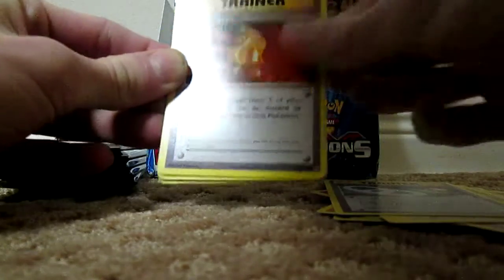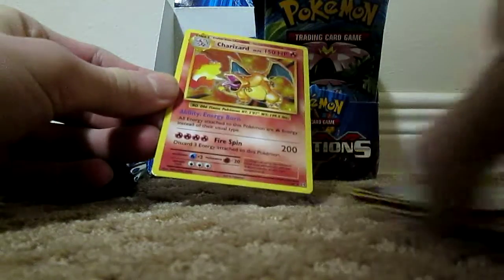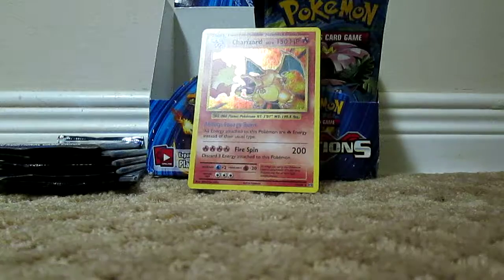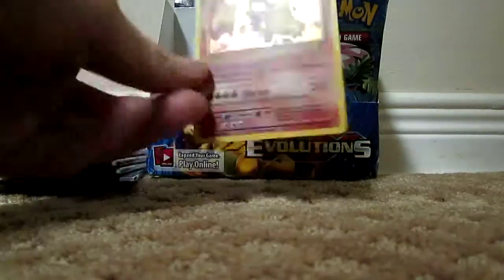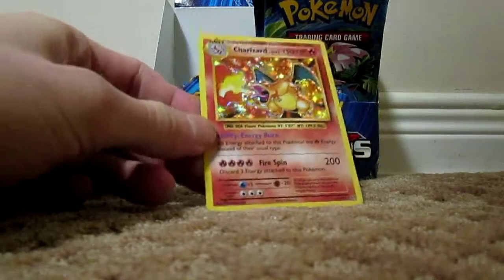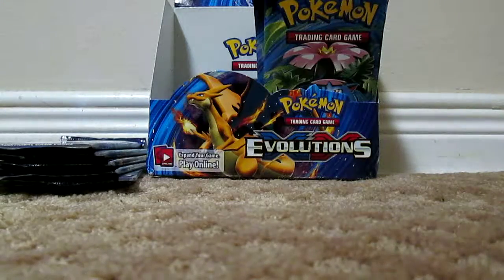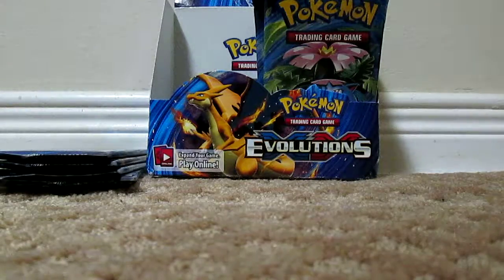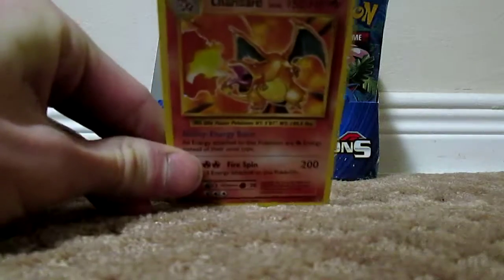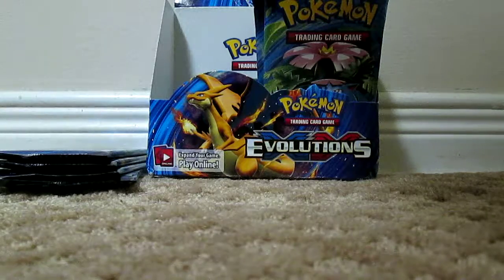Voltorb, Slowbro, Spirit Link, Super Potion, Charmeleon, Doduo Reverse — YOOOO! That's actually a really cool card to get. I'm not even a huge fan of Charizard, but I know that's actually a really awesome card to get. Primetime Pokemon would be ecstatic right now. I'm pretty excited about that because I don't have the basic version of that. That's pretty cool — I'm going to show that to the camera one more time. Very cool card to get. Very awesome. That's a good pull right there.